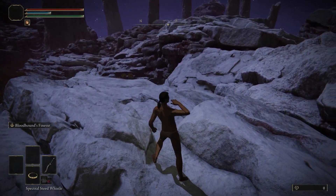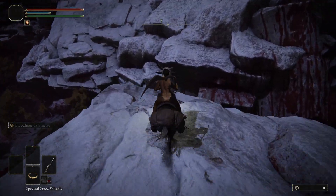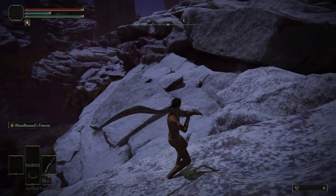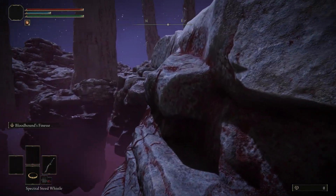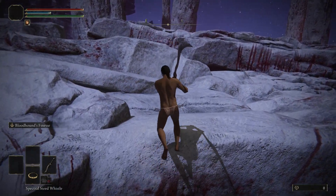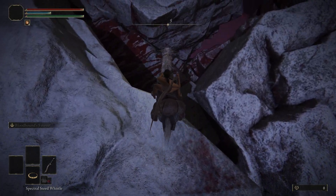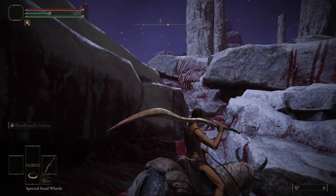Now here, we're going to summon our horse to jump on to the rock on the other side. The horse will despawn — do not worry. This rock here will turn invisible, but do not worry. We're going to hop on this rock right here, hop back up here, summon our horse. Now from here, we're going to go down and double jump that way.